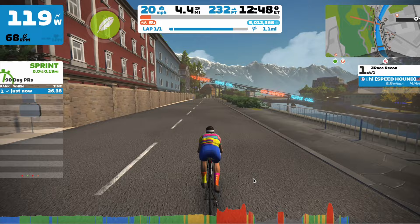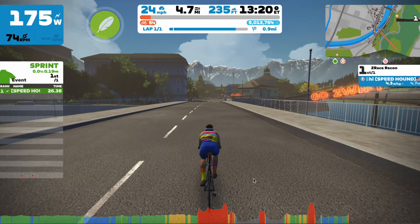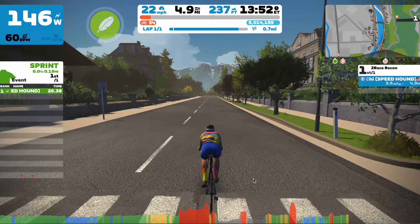As usual, the FTS — fastest through segment — points will likely be taken on the first lap because that's where pack speeds will be highest. After these two segments, things start to come back together on the flat part because nobody wants to work and everyone is just chilling. Make sure to really use that draft and do the best you can to save energy for the next leg snapper.